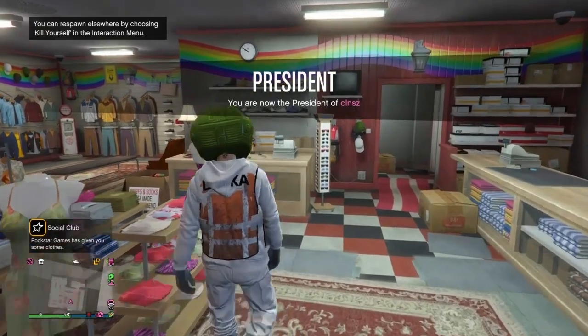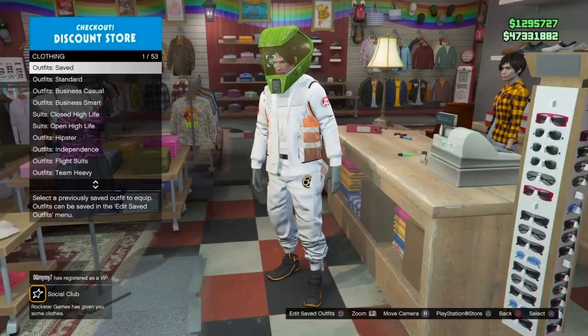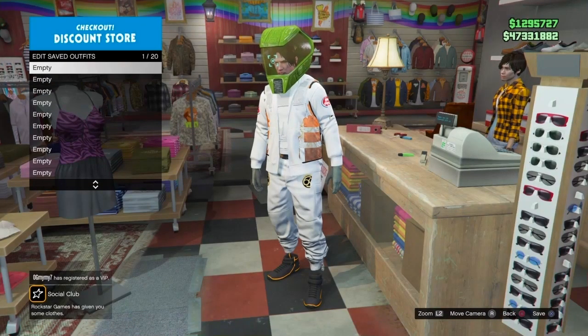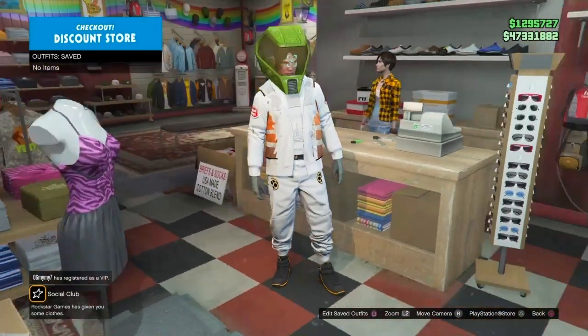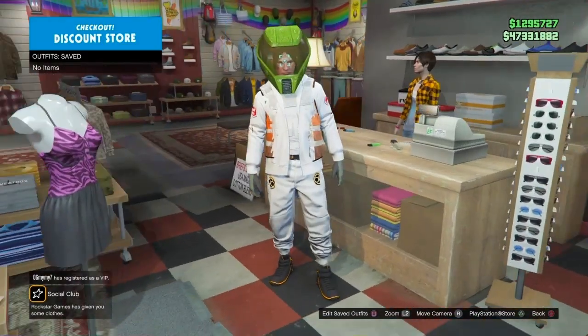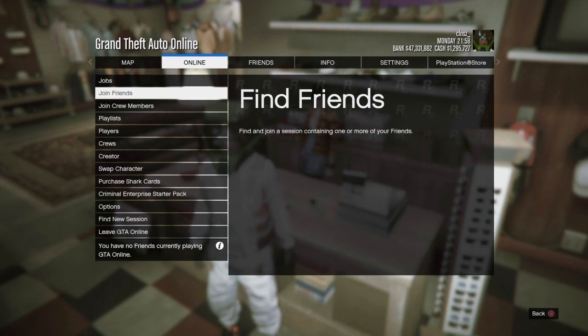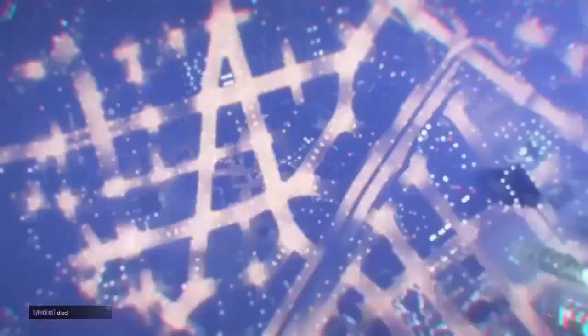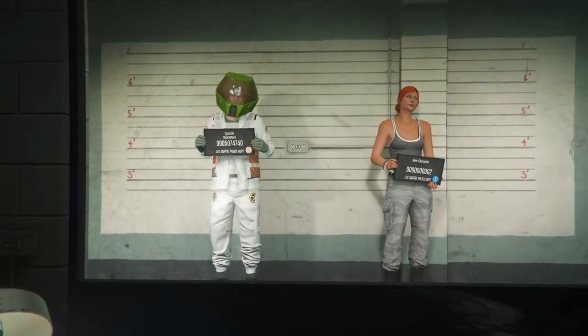The first thing you want to do is make your way over to any clothing store. Equip the outfit that you want to keep — since this is a transfer glitch, it's going to delete every other outfit on your saves list. Once you've equipped it, go ahead and delete every other outfit on your saves list. Then press Options, scroll down to Swap Character, and wait until you load into the swap character screen.